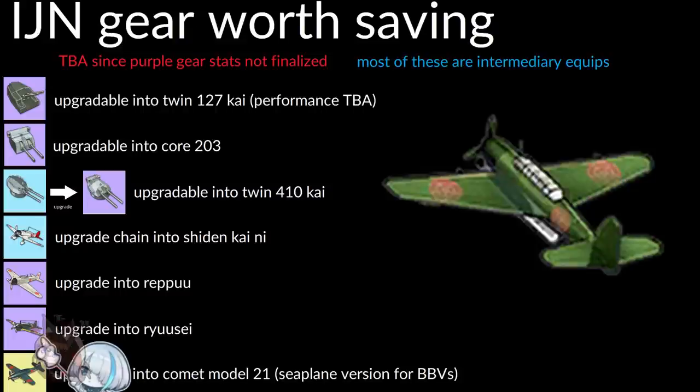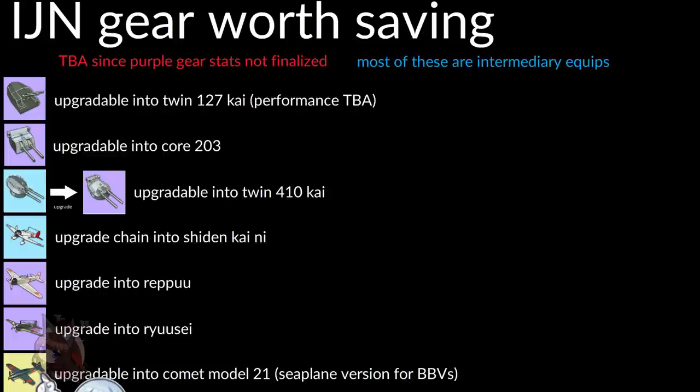We have the Ryusei, which is also upgradable now. Ryuseis aren't too hard to get honestly, but new players will appreciate the easier access. It's a must-have plane for certain specific ships — Formidable and Shinano especially — and some players insist it's a must-have for PVP because of torpedoes that converge from your torpedo bombers. Finally, the Comet can be converted to a seaplane. You'll probably only need one Comet to upgrade.